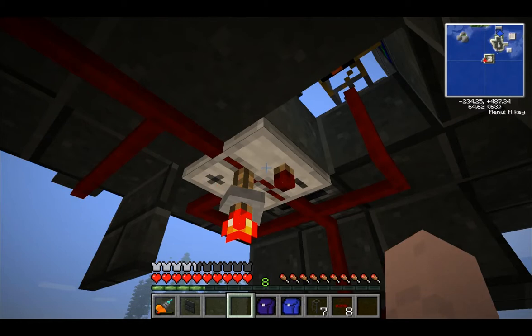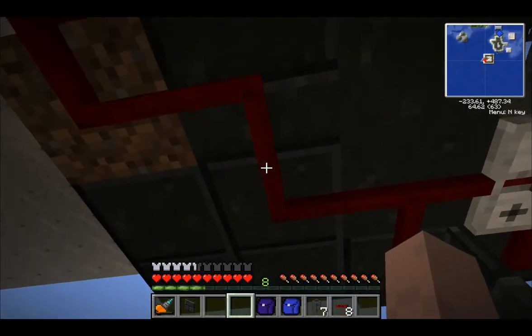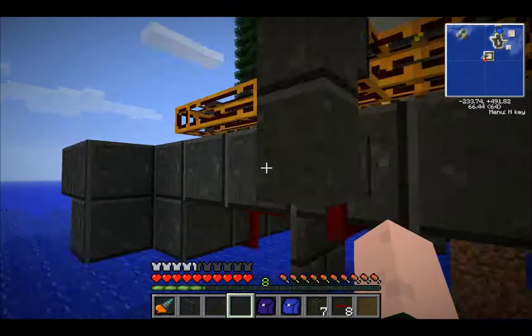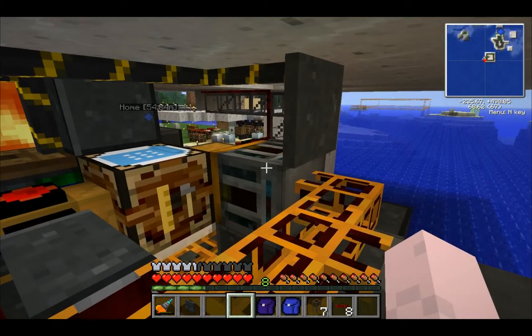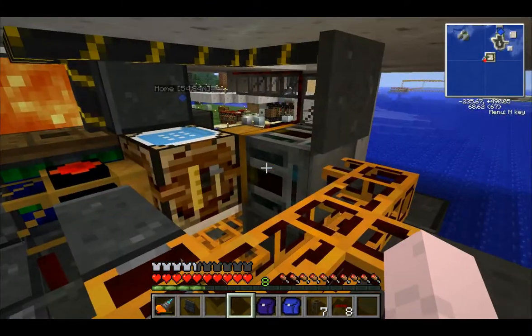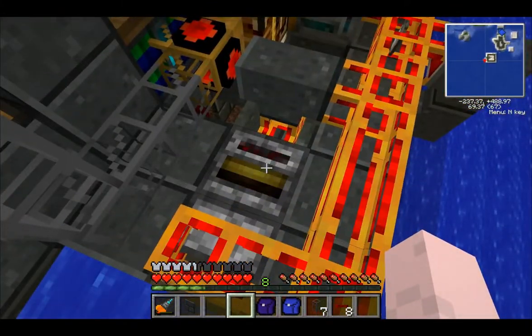So every time six pieces of dirt go through, it will send a stack of six to the boggareth plant, hopefully keeping the exact same amount — it won't get too much, won't get too little, won't run out. Every time one of the six pulses goes through, it goes up here and pulses the retriever.